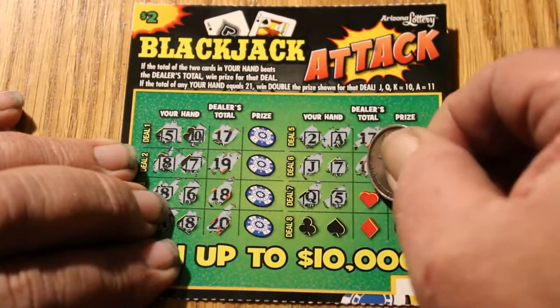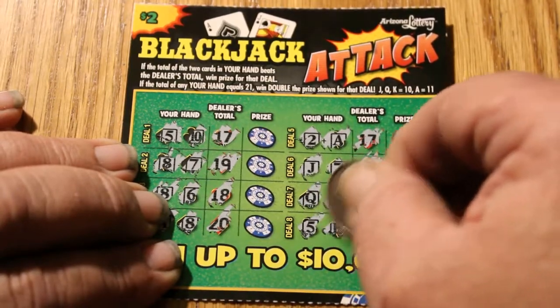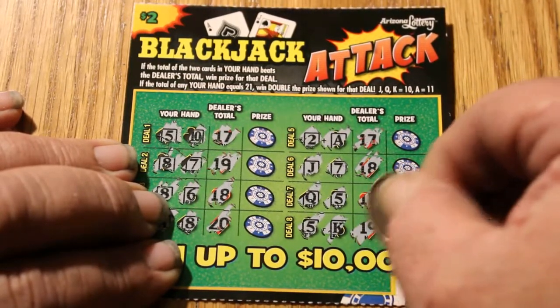Queen, five — dealer beats that. Five and a king — and of course the dealer is probably going to beat that, and they do. Alright, next one.